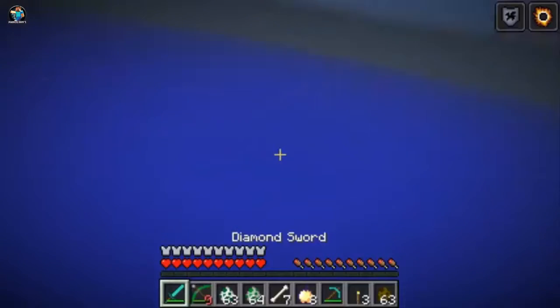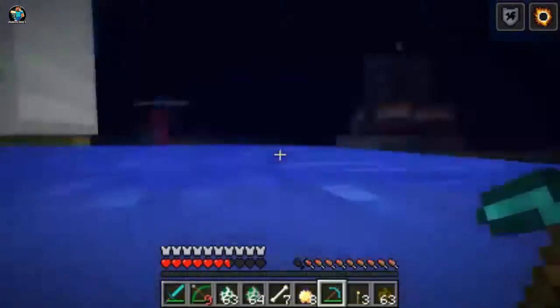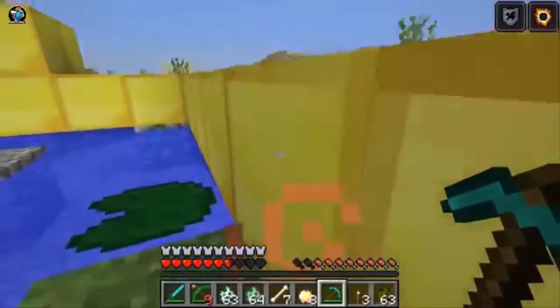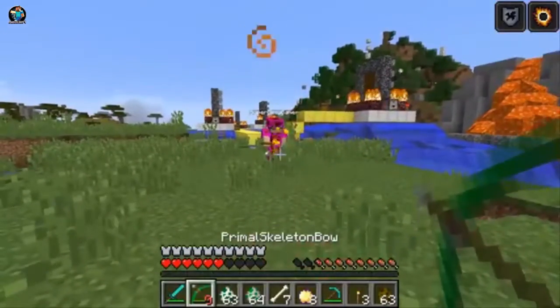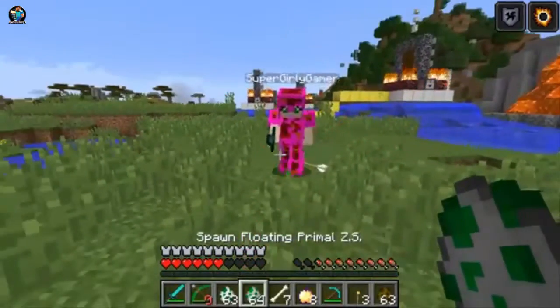That dude is insane because he keeps spawning in the exact same thing over and over again. Let's go somewhere safe and try the other one. That primal skeleton bow — you cannot control that thing! If you have arrows, it uses your whole stack in like two seconds. Maybe you should use a different weapon. I'm going to. This is the floating primal zombie skeleton.